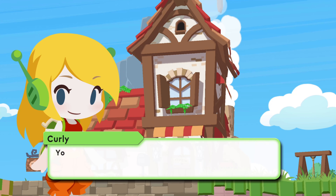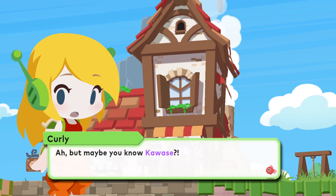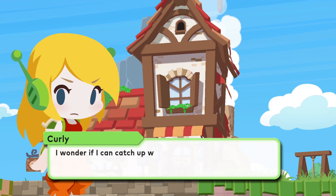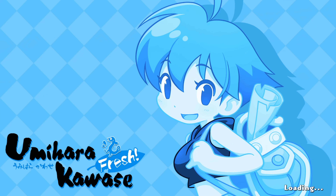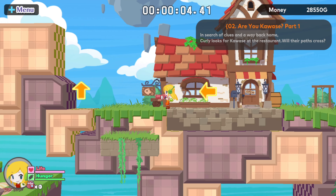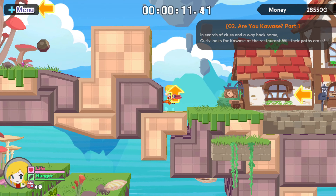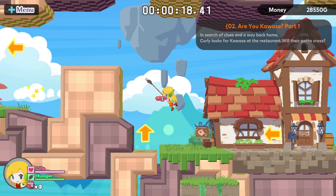This is Curly Brace — the other playable character, from Cave Story. She's out here looking for Kawase; she wants to find a way back to her own world. Why would Kawase know? She's just scratching for ideas. The animal people in this town look like her, so there may be some connection. She's got the fishing line like Kawase and she's also got a gun — she seems a bit overpowered. Can you use the fishing hook at the same time as the gun? Yeah, of course.